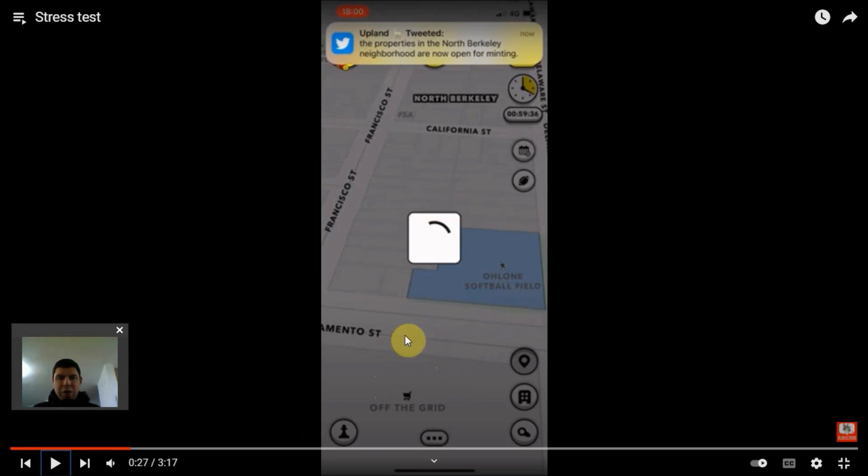How do we get into a situation like this where there's a property which is essentially in the middle of the map, in the middle of nowhere — how does that one get minted? Who sent themselves there? In order to mint a property, you have to be in range of it.